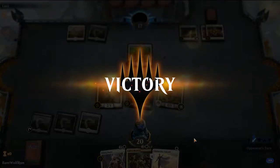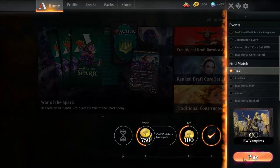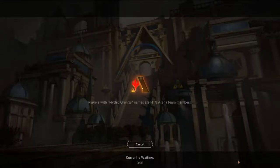They play another Ajani's Welcome out — opponent's stumbling and concedes. We would have just really swarmed the board; our hand was loaded with creatures and creature creators. So even in a matchup like that where the opponent would be gaining a lot of life, we still had strong potential plays.